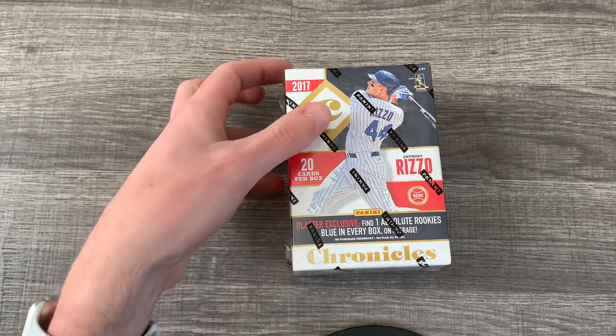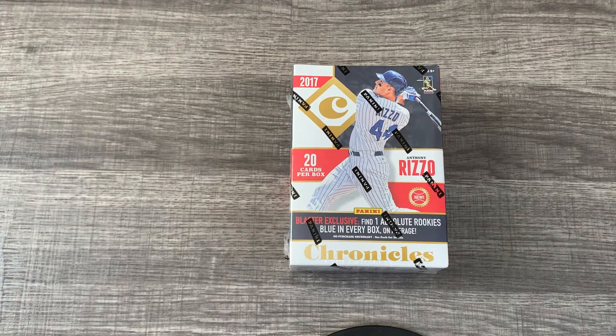The rookies I'm looking for in here would be Aaron Judge, Cody Bellinger, Bregman — I'm not sure if those are in here, I haven't done much research on this product. I just saw it and thought, 'Oh cool, Chronicles, this looks like fun,' because I do like Chronicles for all the different kinds of cards you get in it.